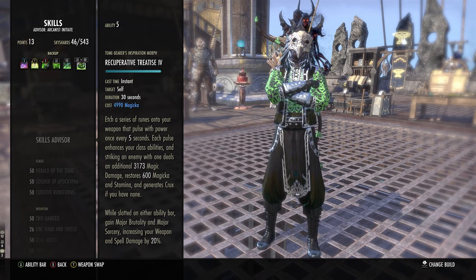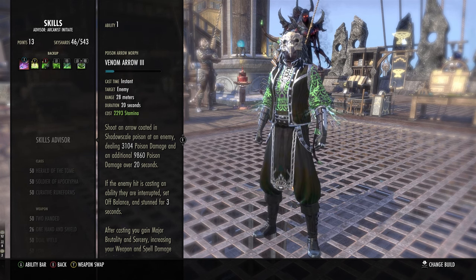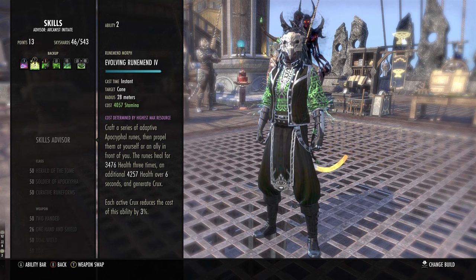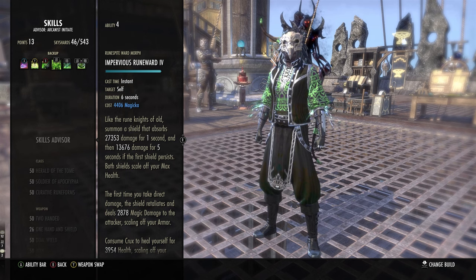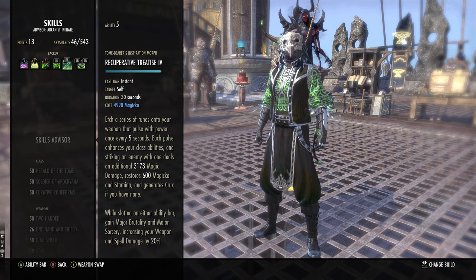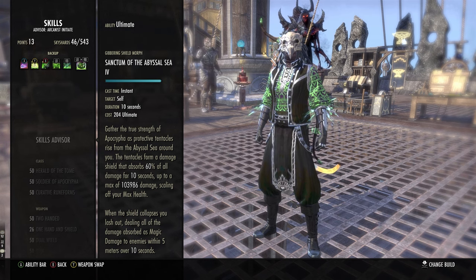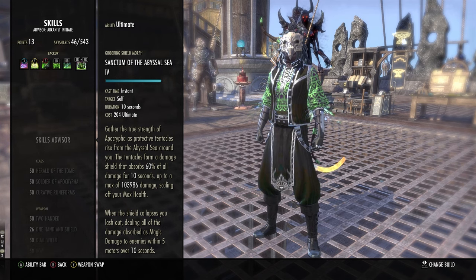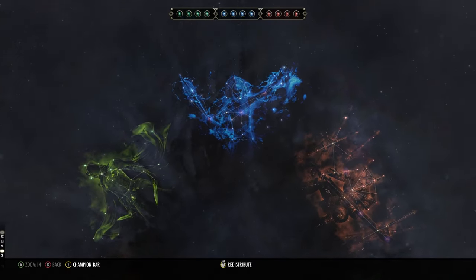On the back bar we have a bow setup. Venom Arrow is used as an interrupt and it also procs Wretched Vitality because it gives Major Brutality and Sorcery. Then we got Evolving Rune Mend as a heal. We have Crux Armor for Major Resolve. Impervious Runeword gives fat shields in PvP and is our weapon damage buff — it's up all the time, does some damage, and gives sustain. We have Sanctum of Abyssal Sea as a large damage shield to keep you alive, and all the damage you take gets reversed back at people.